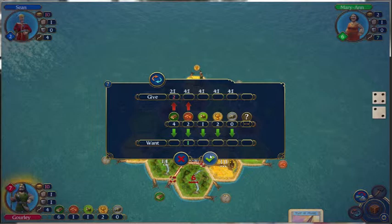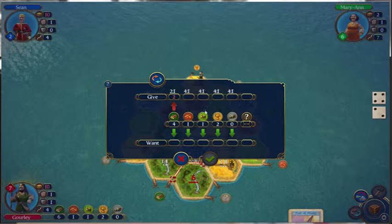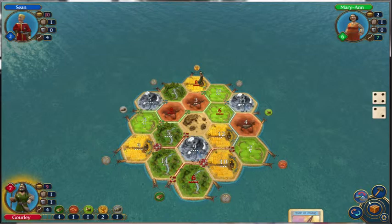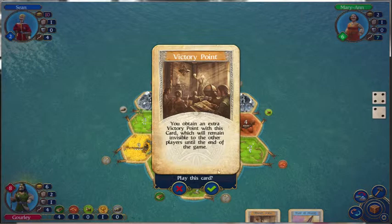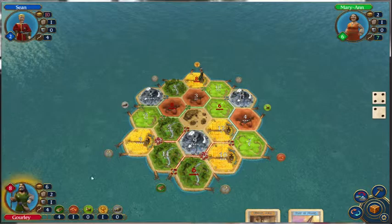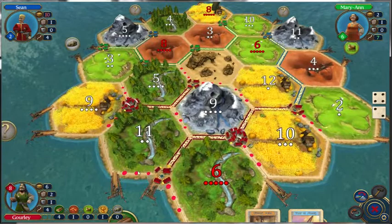Let's actually do it for an ore. Buy another development card and we'll build a road. We got a victory point, so now there's one less point that we have to get. This is pretty much like having a settlement. The way the points work is a city's worth two, a settlement's worth one. Longest Road and Largest Army are each worth two.